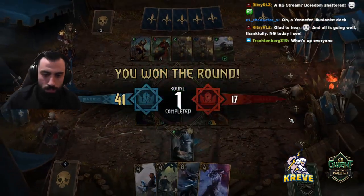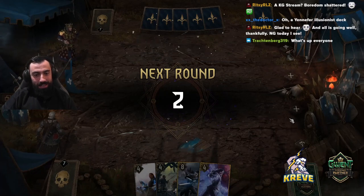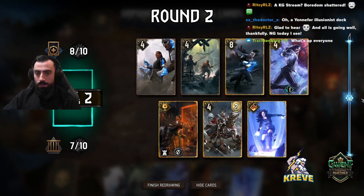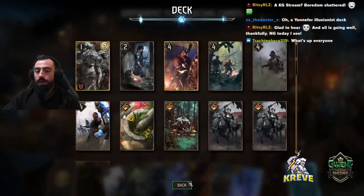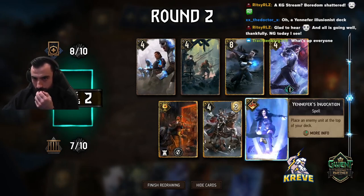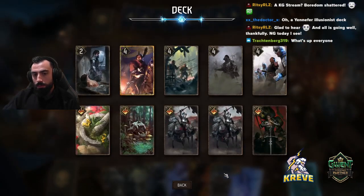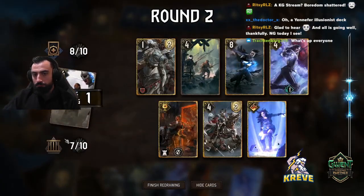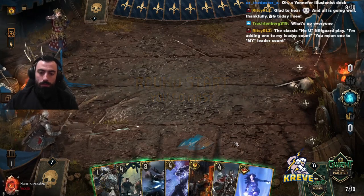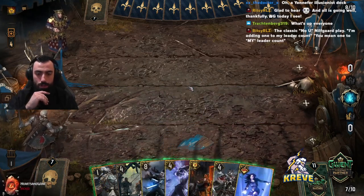Alright, we're gonna take Radovid. We're taking Radovid with Vilgeports — that's so good, man. That is filthy. And we're putting Pikemen into their graveyard. I think I want Defender. Yeah, we need Defender for this. I think I have to play Melee Row to avoid damage from the scenario card if they play it.